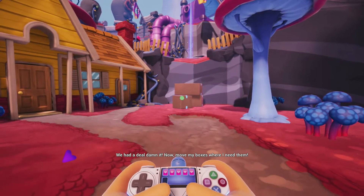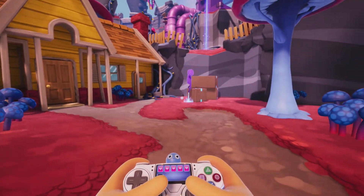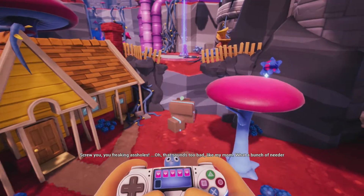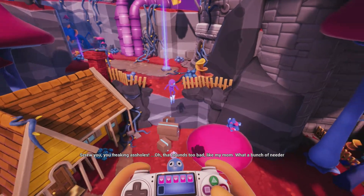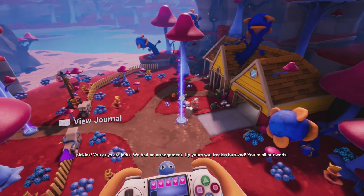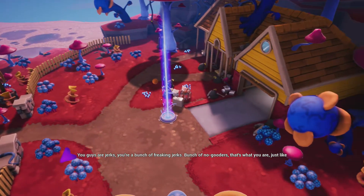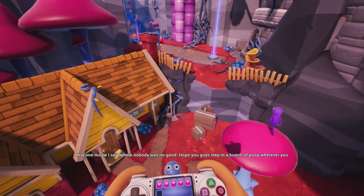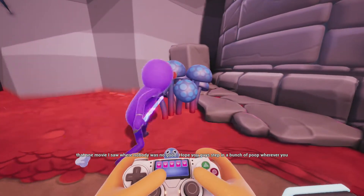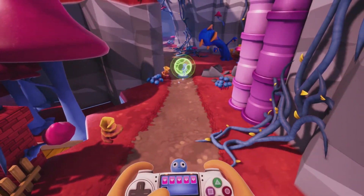Doopey insists this is the last thing and keeps changing orders. Finally the deal falls apart — Trover tells him to go to hell, and we bail on the whole arrangement. Doopey shouts after us: 'You freaking assholes! We had an arrangement! Up yours, you freaking buttwads! You guys are jerks, bunch of no-gooders! I hope you step in a bunch of poop wherever you're running off to!'